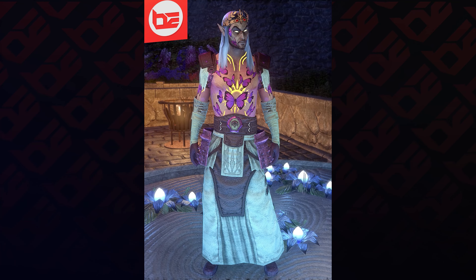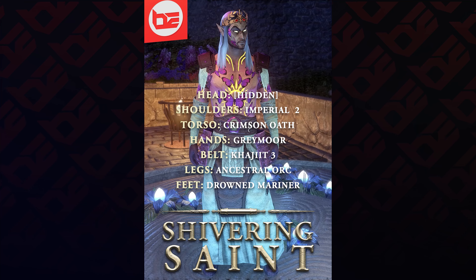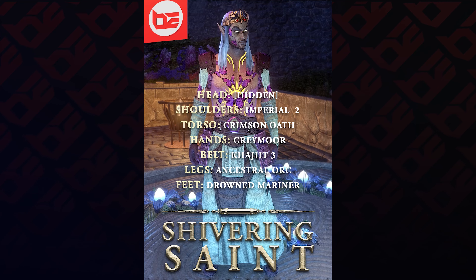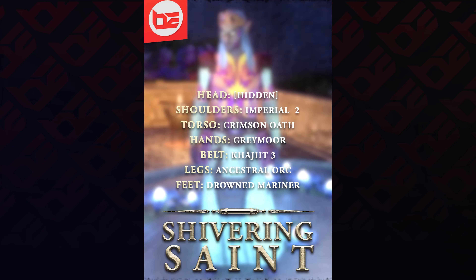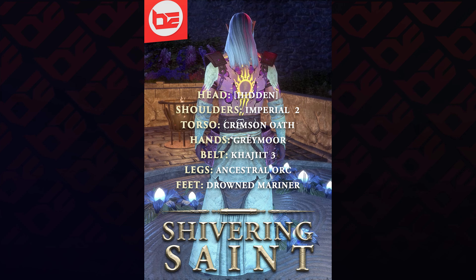Starting from the top and working our way down, we're wearing from the major adornment section the Starmade Diamond Diadem, Imperial Epulats 2, Crimson Oath Robe, Greymoor Gloves, Khajiit Belt 3, Ancestral Orc Breaches (but these are hidden so you can wear anything), and Drowned Mariner Shoes.